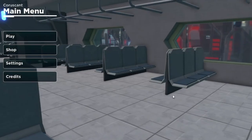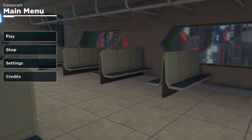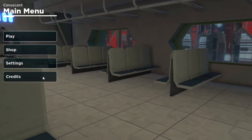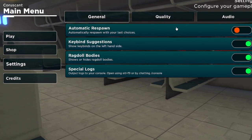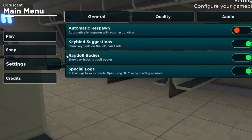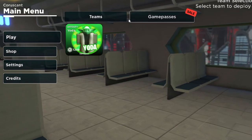Pretty much the UI is the main update. Here we are in the menu, which looks amazing by the way. I love how we're like in the tram. This is the credits, these are the basic settings that we have. Pretty good. And this is the shop, and this is play with the teams.